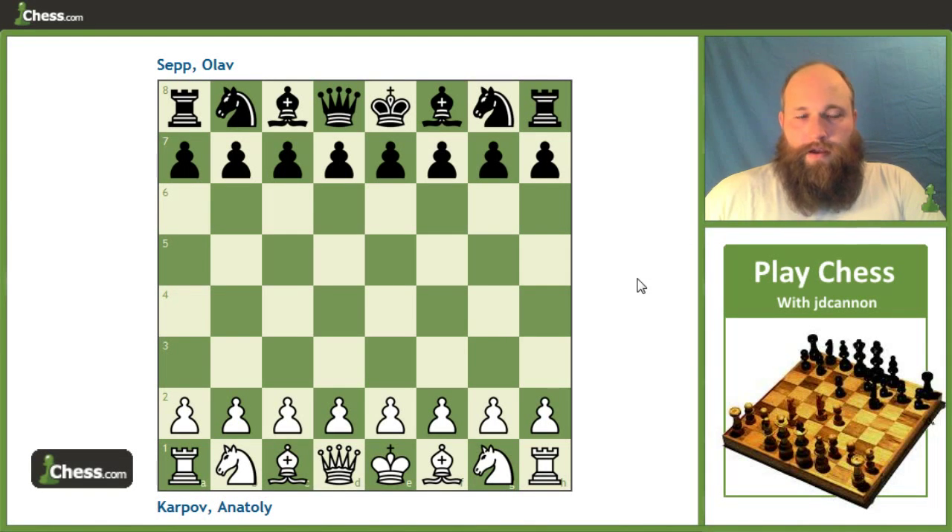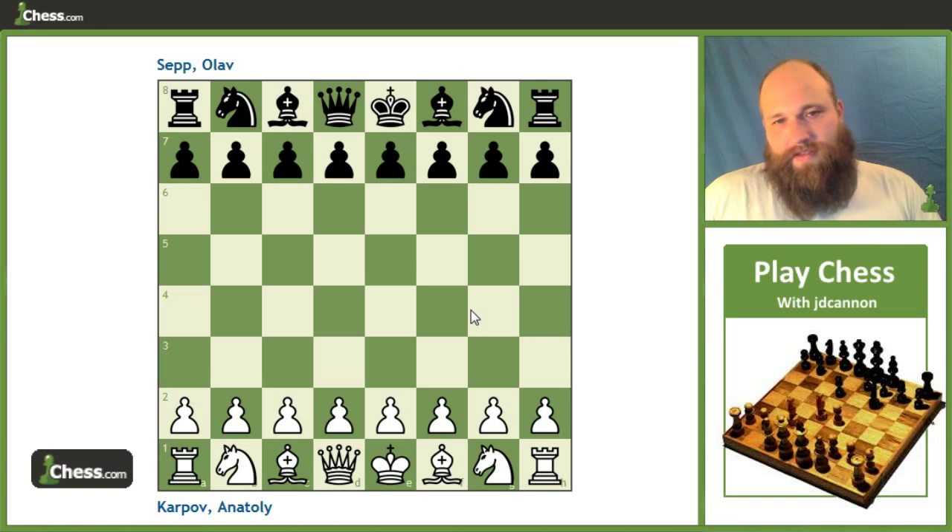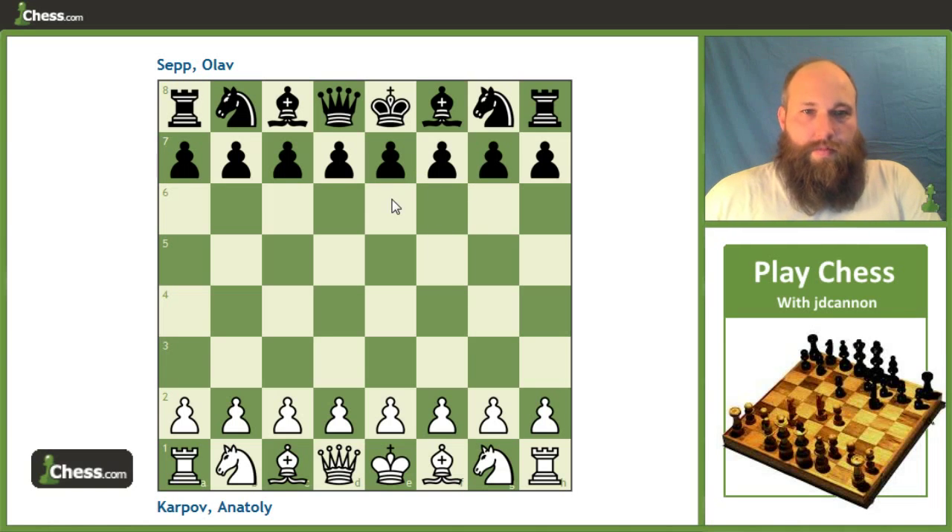Hey everybody, this is JD back doing another video. This time I'm going to start looking at a different opening, namely the King's Indian Defense. I played the Classical King's Indian for a long time and really enjoyed it because the plans are super straightforward — white goes crazy on the queenside, black goes nuts on the kingside. But I've decided I want to try something a little more offbeat, and I came upon the Makaganov system.